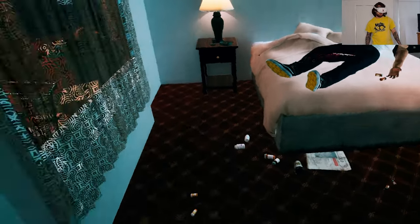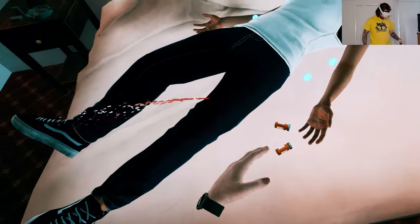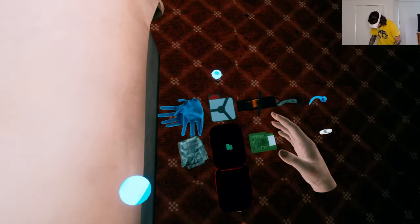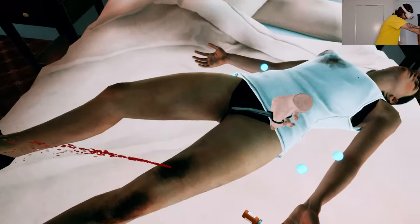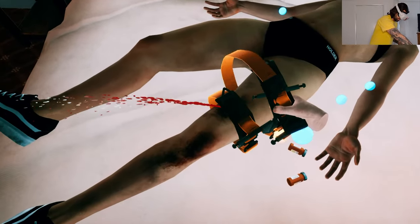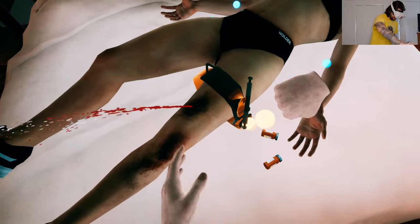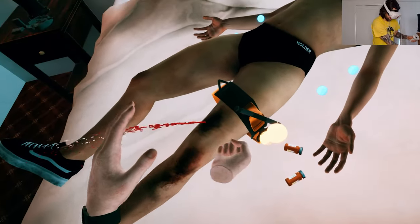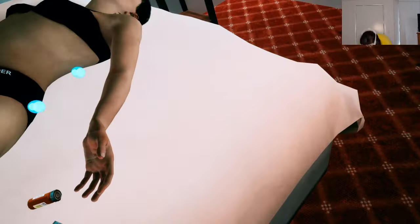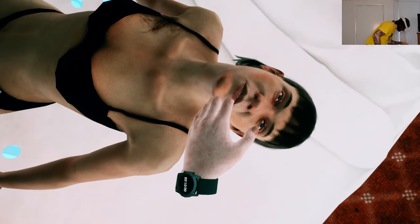Oh my god, she's bleeding out! Where's my bag? Scissors - cut cut cut cut. We need a tourniquet. Tourniquet - bang, tighten. Stop the bleeding. Excuse me, are you breathing?